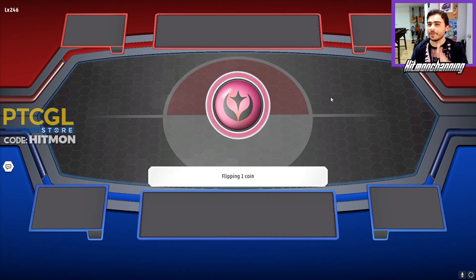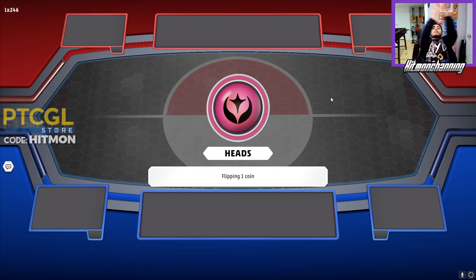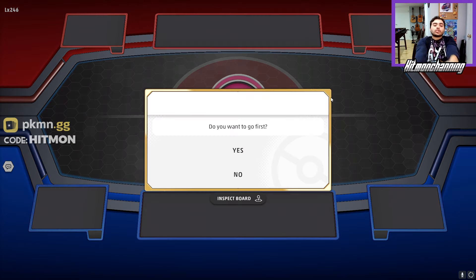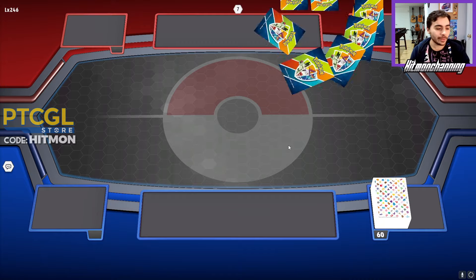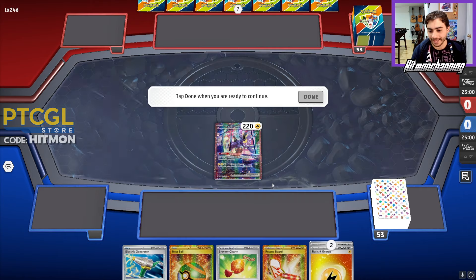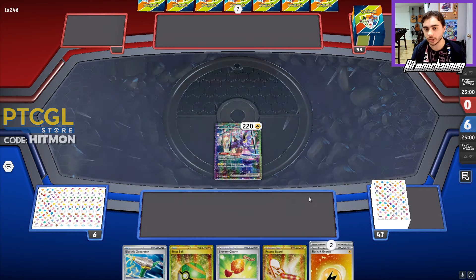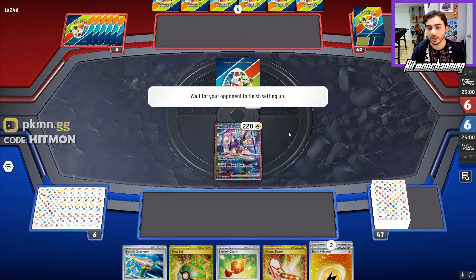Our opponent called the coin flip — they chose Tails Never Fails, but for me, heads always shreds baby! We're going to get to choose to go second here. Like Maraidon always does, you want to get that turn 1 KO. The Electric Generator luck is in the air and we go ahead and start this game — we got an absolutely busted opening hand with essentially a turn 1 KO in our hand, which is really, really nice. We'll just see what happens.